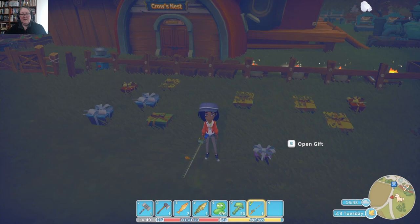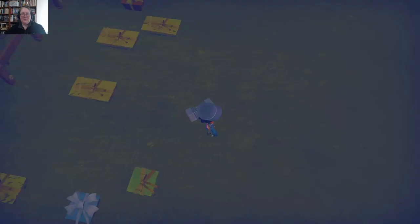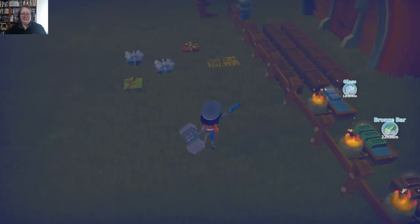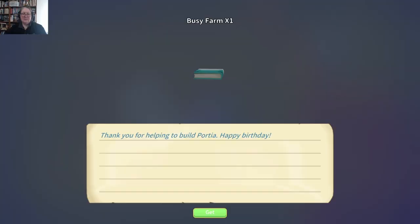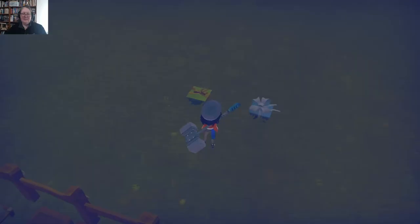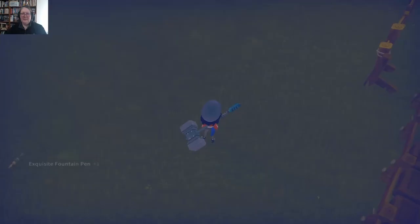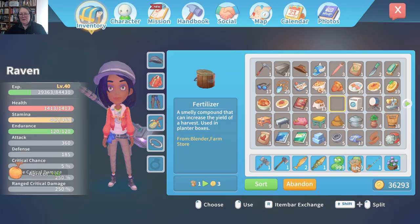It's my birthday! Oh my gosh I forgot — Raven, you're as bad as I am in real life, I forget my birthday too! I guess we're going to pause and see what we get. Wow, thank you! As you become friends with the townsfolk, they gift you with things — it's just really sweet. I haven't been doing a great job keeping up my friendships but I have made a few.